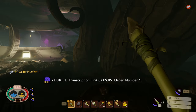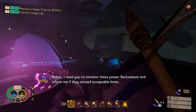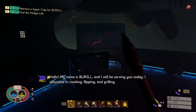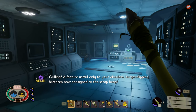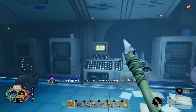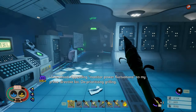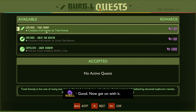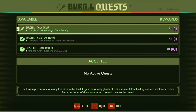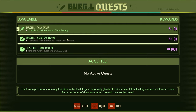Order number one - Burgle transcription unit 87.9.5. 'Robot, I need you to monitor these power fluctuations.' 'Hello, my name is Burgle and I specialize in cooking, flipping and grilling.' Not a power modification feature - useful only to your obsolete burger-flipping brethren. Let's check what Burgle quests we have: Toad Swamp complete, trail marker to swamp, Great Oak Beacon complete, and Chip Sleuth - we're finding the grave robbery. I know where that's at but it's not close to us.